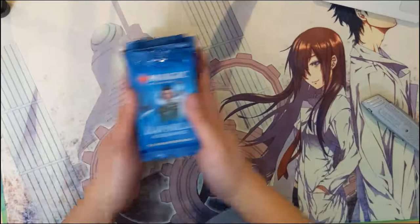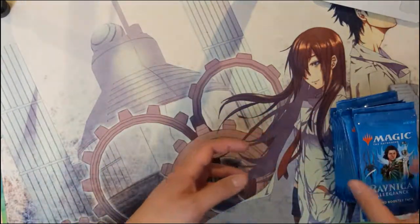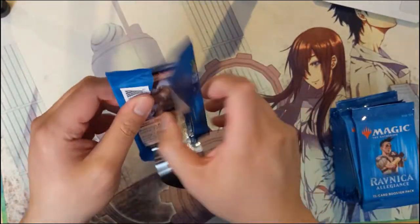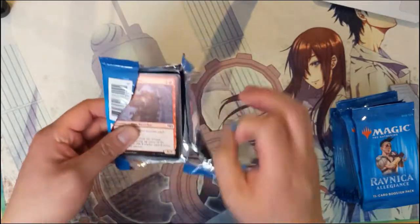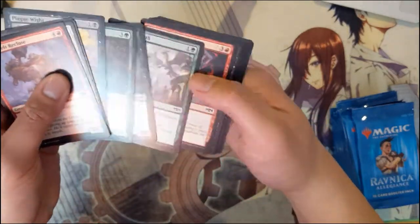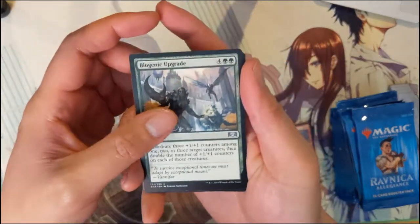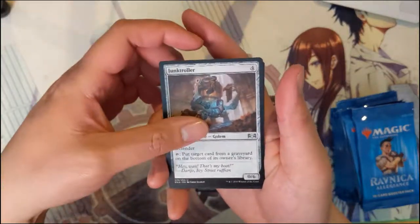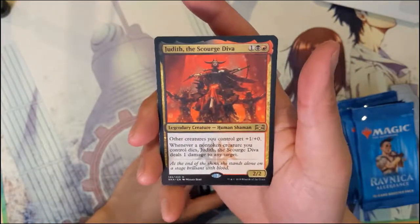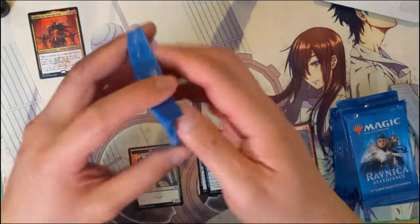Our first box started kind of slow but had a very strong finish — very happy with the results. If you haven't seen that video, I definitely recommend you go check it out. So let's jump into box number two. For pack number one, we got a Biogenic Upgrade, Junk Troller, Essence Capture, and then for our rare we have a Judith the Scourge Diva. We actually pulled one of those earlier, so very strong start.